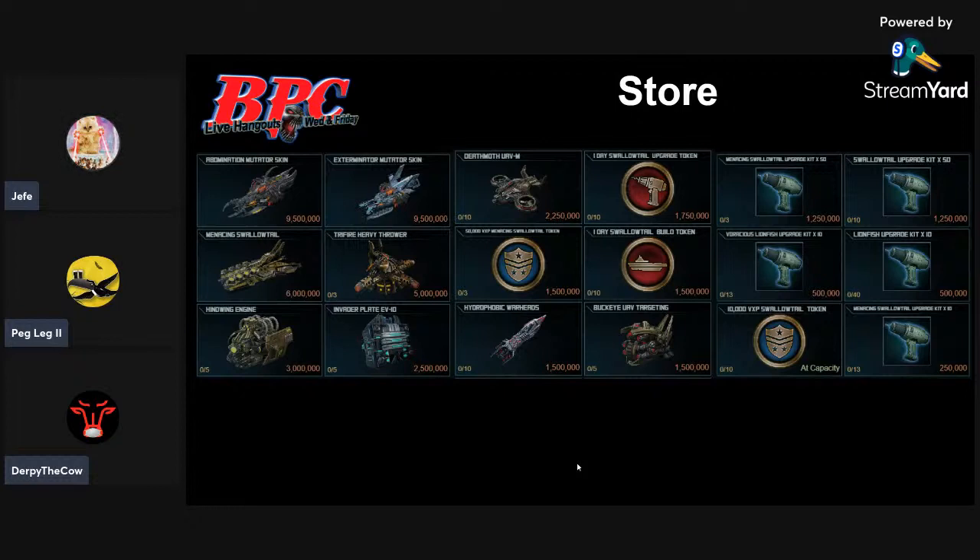Maybe we'll see the Ice Wall next week or afterwards. I think the Tri-Fire Heavy Thrower was the replacement. If you're playing this raid with Swallowtails, you probably don't need the hydrophobic warheads — these also work well on your Lionfish. The Buckeye UAV targeting is available as well.